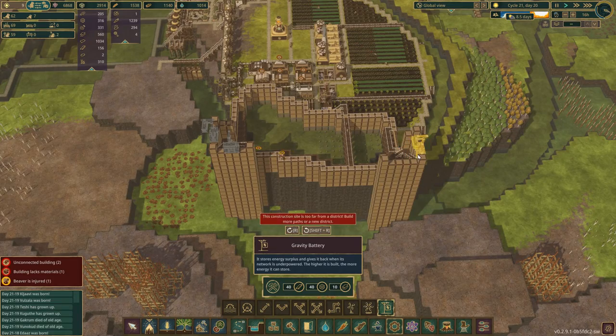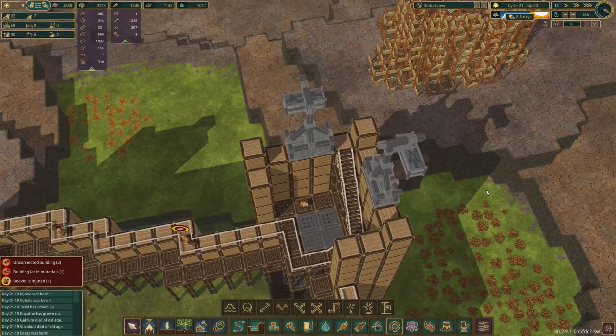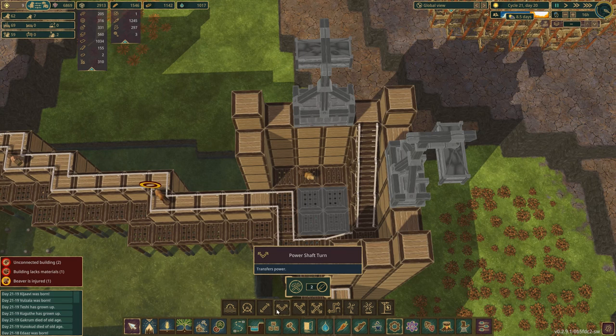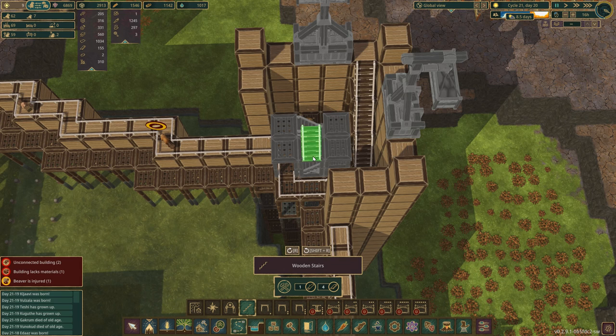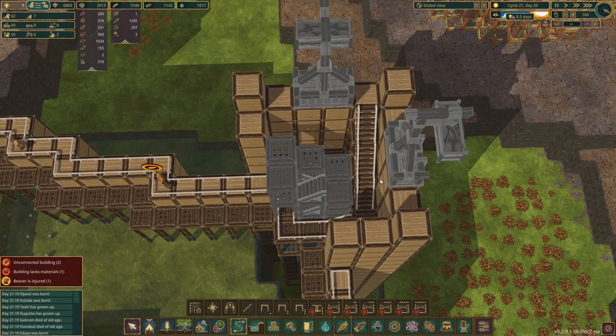I can't put these ones on yet because I've got to move the tower first - I'm dreading that. Let me pause and think about how this is going to work, because it's going to be tricky. I think I'm going to change the staircase arrangement. What I'm thinking is: staircase, platform, platform, platform, then staircase, then double, double, double, then single, single. That will work, and then obviously there'll be another one here, and then we'll do the same with the double plus.